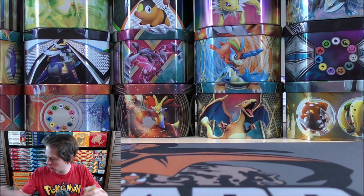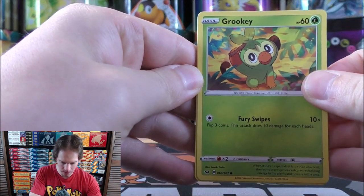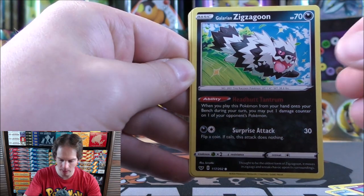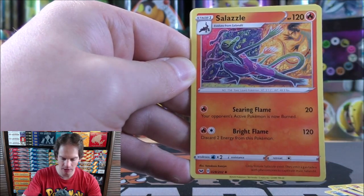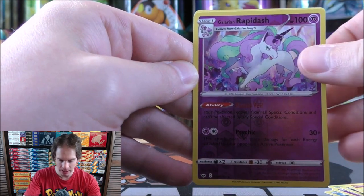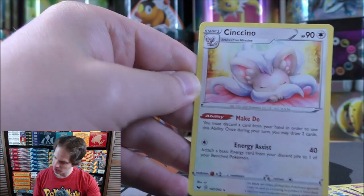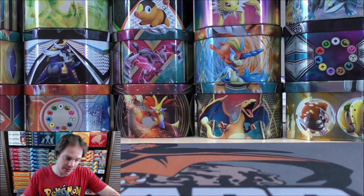Now on to Sword and Shield base set - the first set to include V and VMAX. This pack starts with Grookey, Snom, Moana, Galarian Zigzagoon - a great ability: when you play this Pokemon from your hand onto your bench, you may put one damage counter on one of your opponent's Pokemon. Sizzlipede, Darkness-type Energy, Bisharp, Salazzle, Evolution Incense, Reverse Holo of a Galarian Rapidash which is a Rare. Final card is a Cinccino with the Make-Do ability: discard a card from your hand to draw two cards - very similar to Zoroark GX's Trade ability.